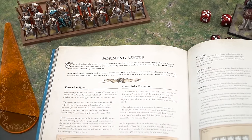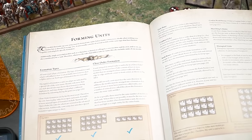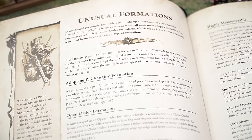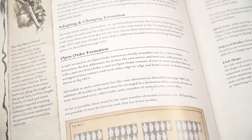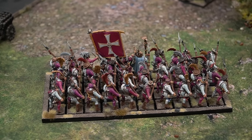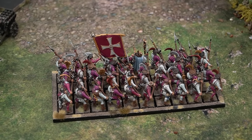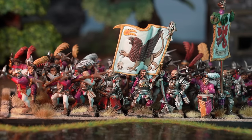Close order formations are by far the most usual, so the core how-to-play rules focus upon such units. Examples of more unusual types of formation are covered in the advanced rule section on page 182. Additionally, some army lists introduce special formation types unique to them, such as the Bretonnian lance formation. A unit arrayed in serried ranks is said to be in a close order formation.